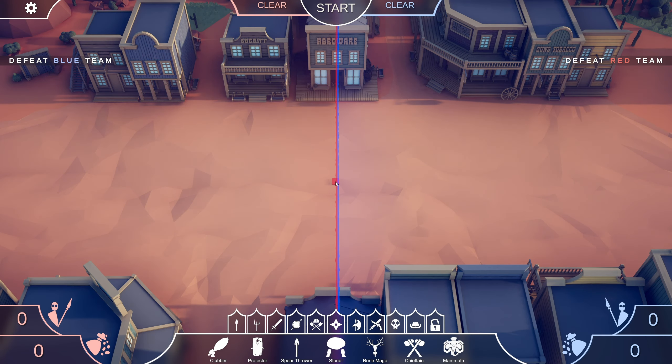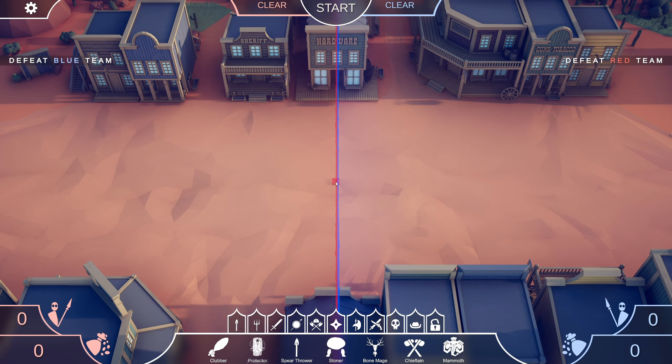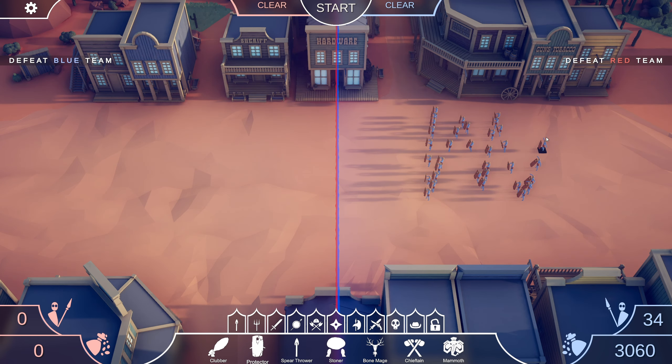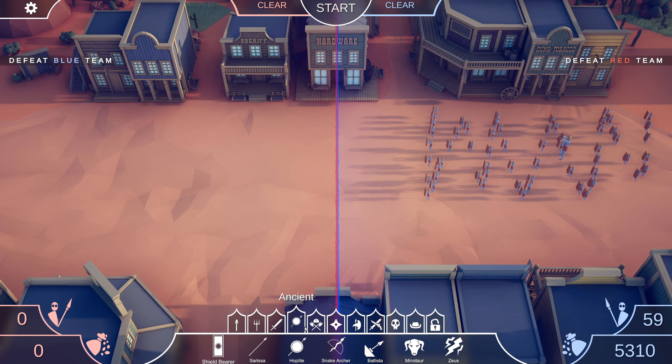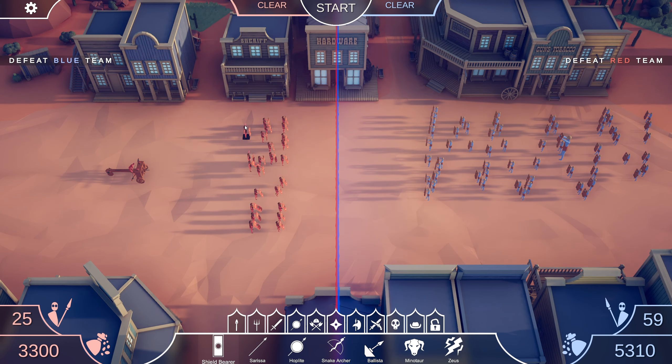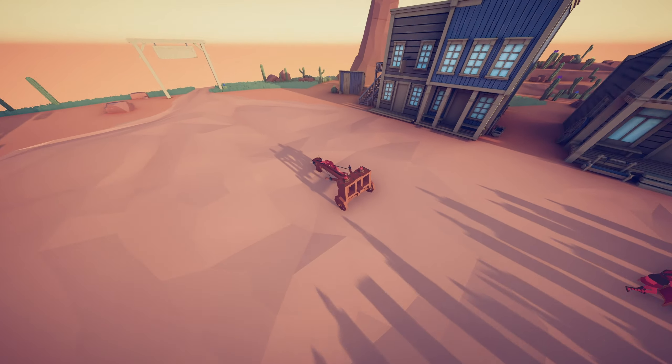The third and final secret unit is a little bit more involved — it's not just going into free cam mode and walking up to it. For this one you're actually going to want to place down some units. Place down a bunch of protectors, and then get some sort of artillery for the other side that you can unit control. Let's use the ballista for more precise aim, and some shield bearers on the other side.